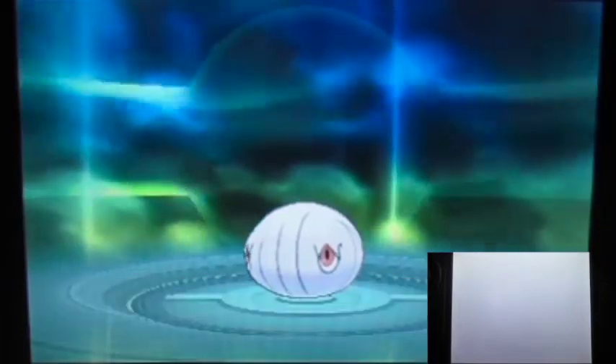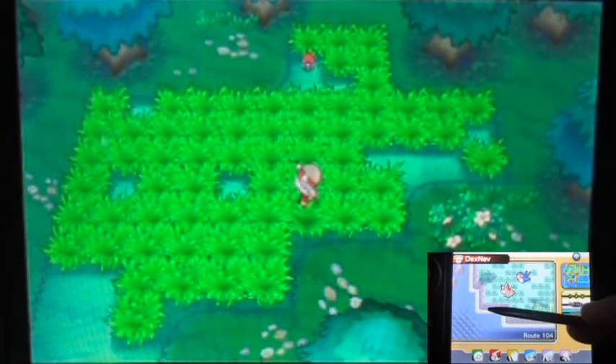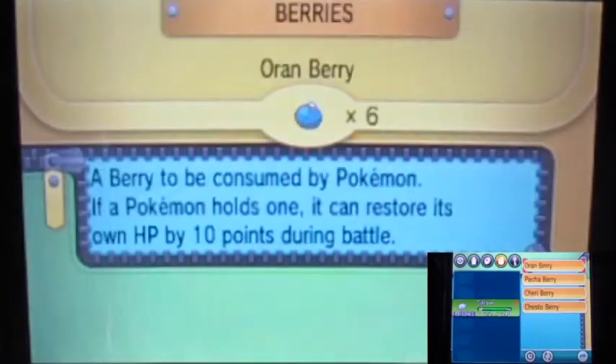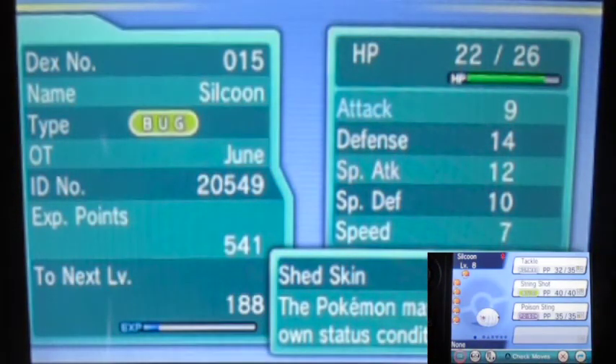We did it! So after I finished recording the video I actually played a bit off-camera. I did one more DexNav search and a Wurmple appeared at a decent level with a hidden ability! The picture wasn't the best but at least I'm fine. And yes — I got a Silcoon this time, which is a girl! And I think when it evolves it'll have the hidden ability.